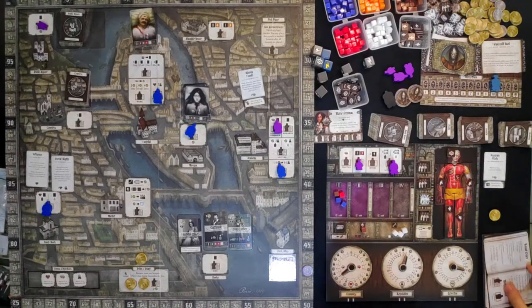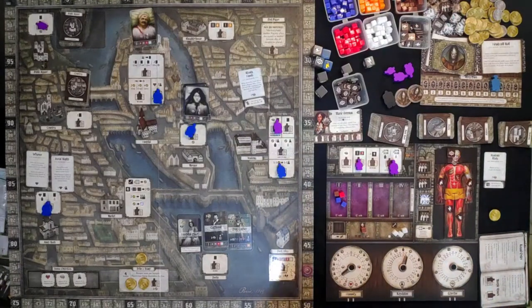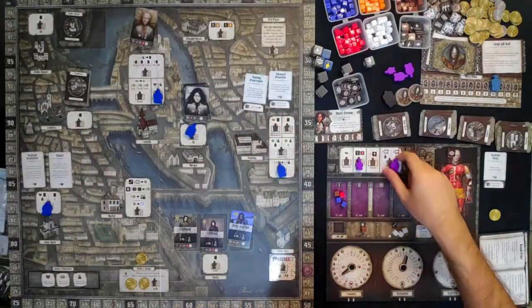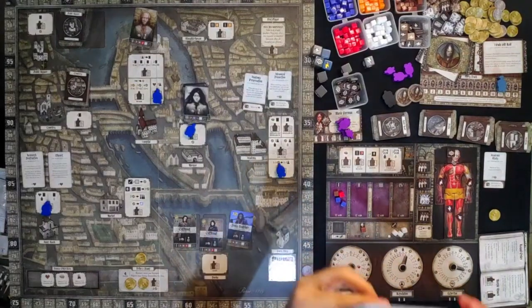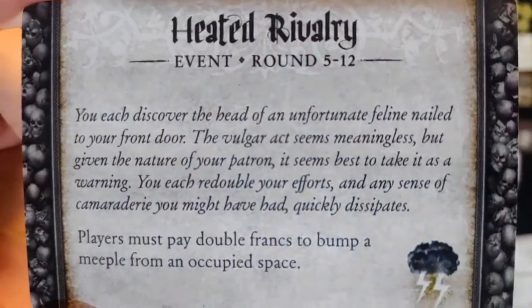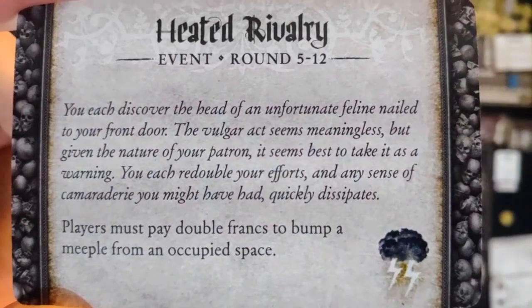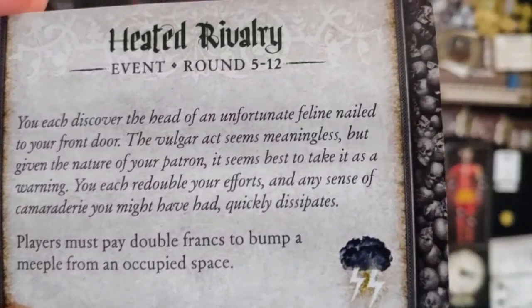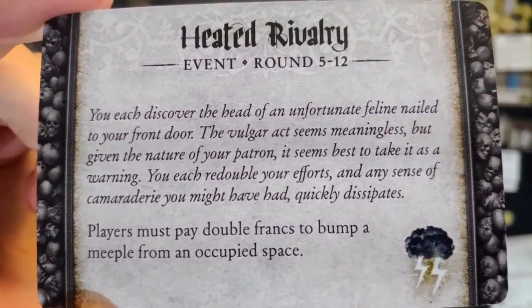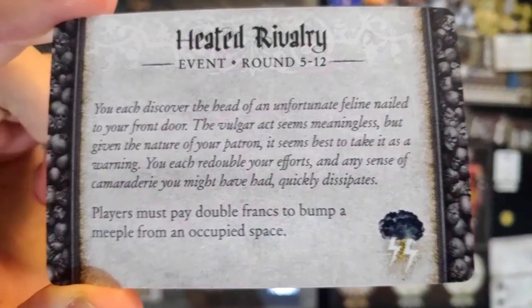Preserve materials — we don't want to preserve anything. The ice will melt during the decompose phase, this material will not decompose, and we refresh the game board. Take back your meeples and start another turn. The captain moves — it's now at 11. Round 8 event: 'Heated Rivalry' — players must pay double francs to bump meeple, but we're not affected since there's no bumping. Importantly, there's a storm, so all of our laden jars will be charged.